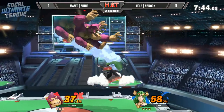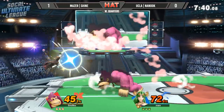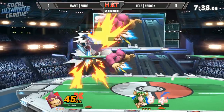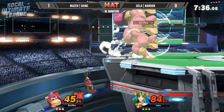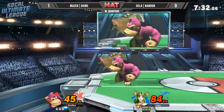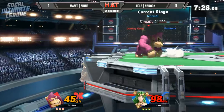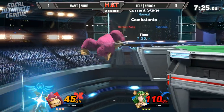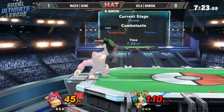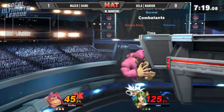We move from one meta character to another — that's totally fine. It's good to have multiple characters in your back pocket, just the way this game works. You saw that DK run-off down throw — that is basically a guaranteed kill at a certain percent. He's going for it again, putting him off stage.